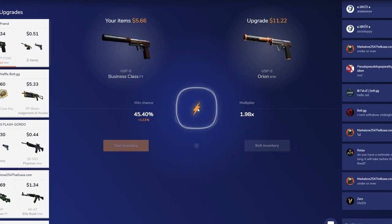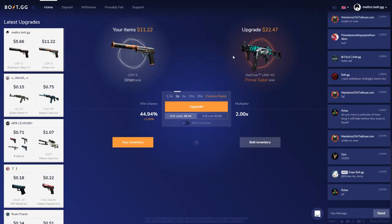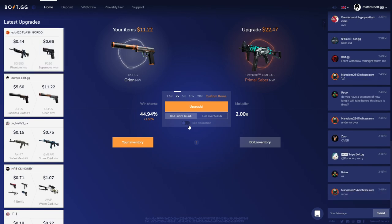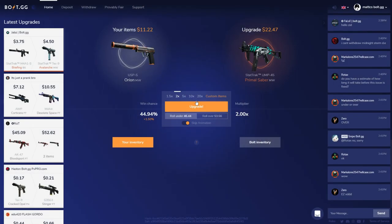I got the first upgrade — let's go! That's a really long animation though, so I'm going to skip it for now because I'm not a big fan of the animations. Anyway, I have the USP-S Orion that I can give away now. Let's start off with the other cheap items.